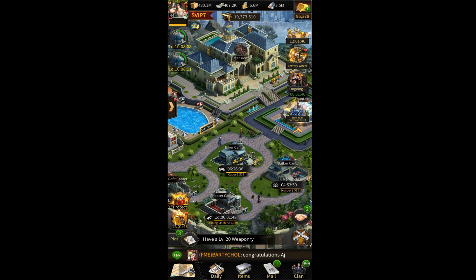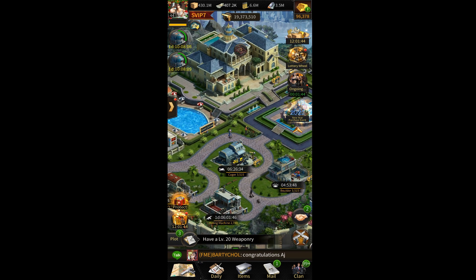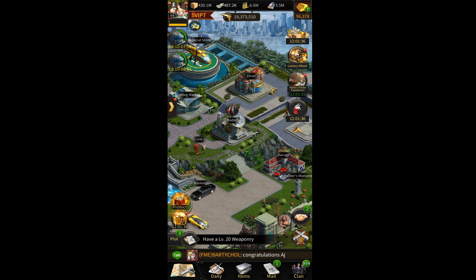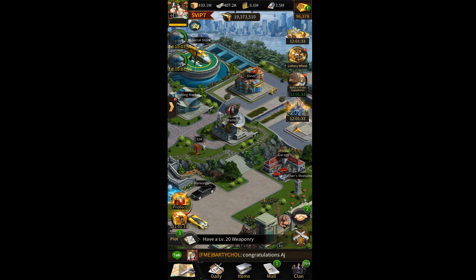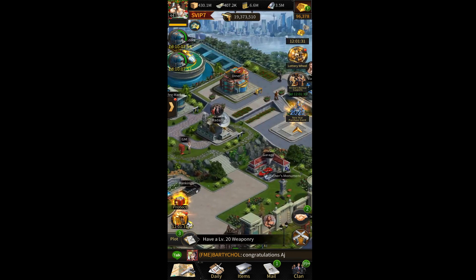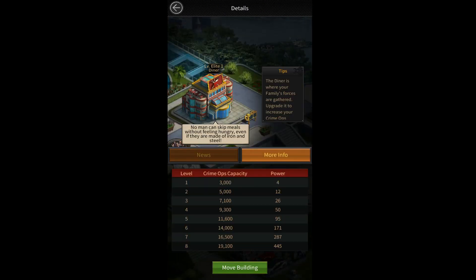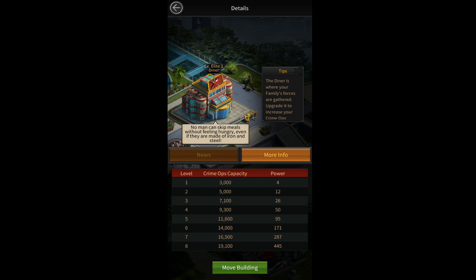Now suppose you are at mansion 30 and you went to Elite 1, just like me. What building should you upgrade first? The first building I upgraded when I reached Elite 1 was my diner — my restaurant. This is the building that gives you crime ops capacity, which is very important — as important as your bulker or biker attack stats.